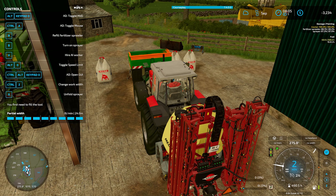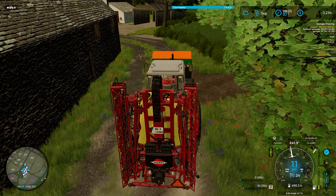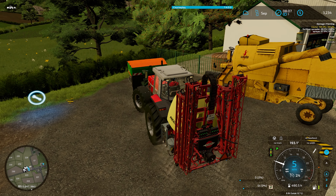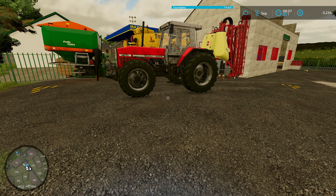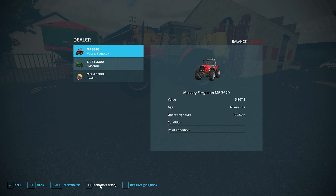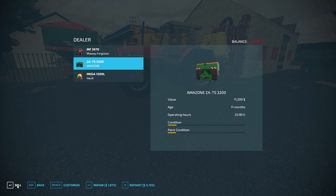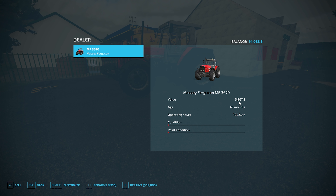Right now we're just going to bring this stuff into town and get it sold. I'm thinking about it — should I sell off this tractor? It's just so broken down, 490 hours on it. On this game, the maintenance will just keep dropping even if I try to keep it repaired. Repair cost right now is $8,900, and it's only worth $3,200. But looks like these two are going to get us out of that negative. Change of plans — we'll keep the tractor. Sell both those off right there. We made $17,318 off those sold vehicles.